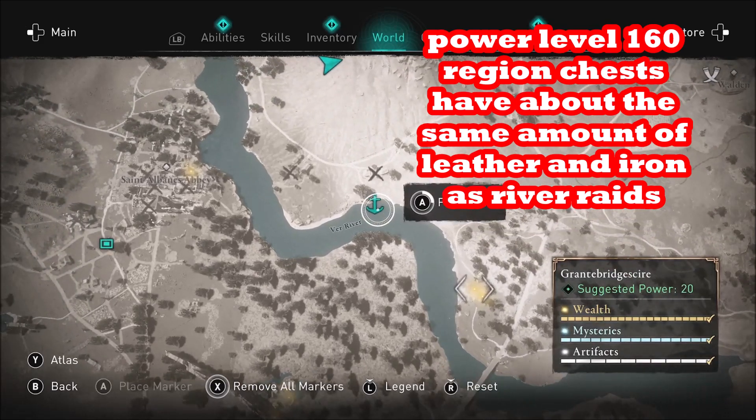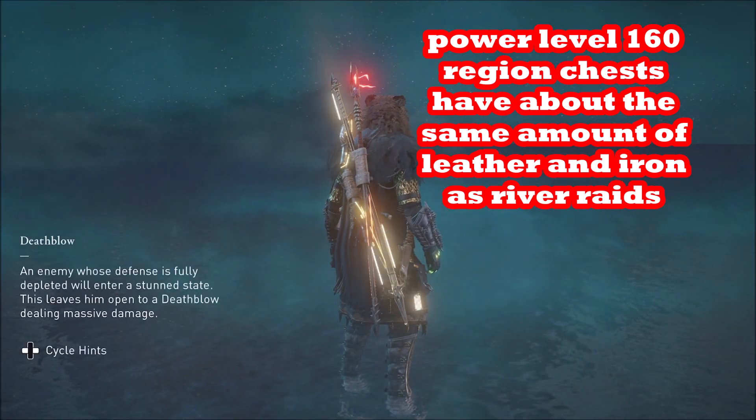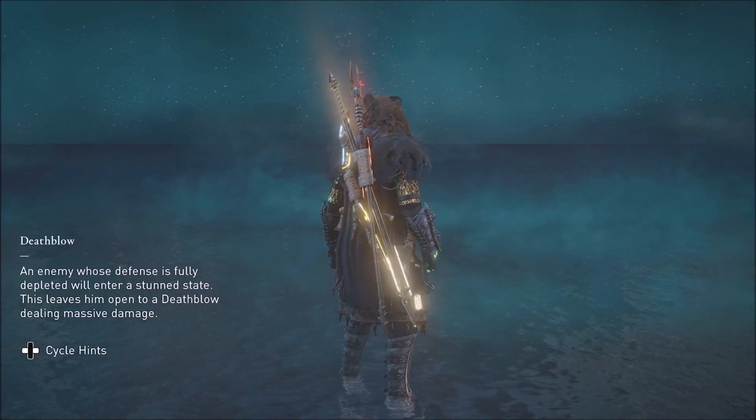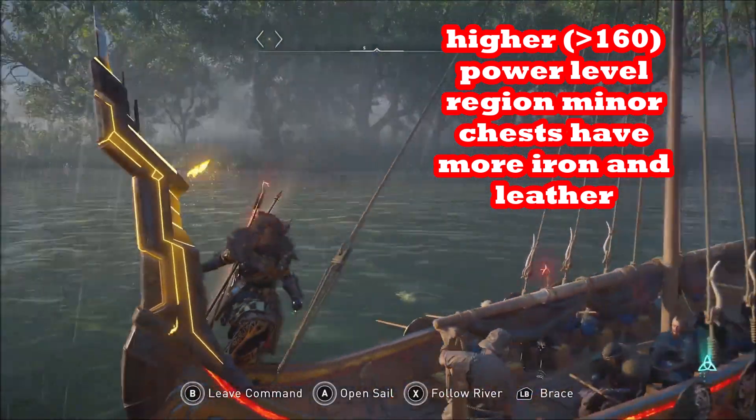That's kind of equivalent to farming chests in power level 200 or 180 regions. The chests in higher power level regions — if you go up to around 330 or so — are closer to 160. But there aren't many of those regions and it's easy to clear out all those chests quickly.